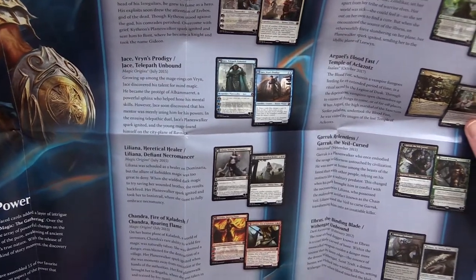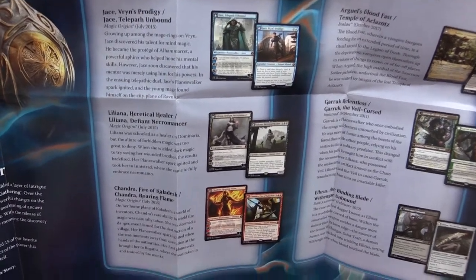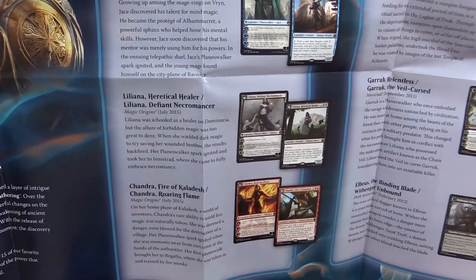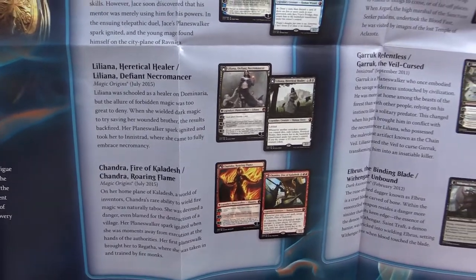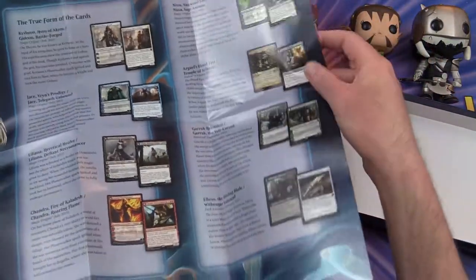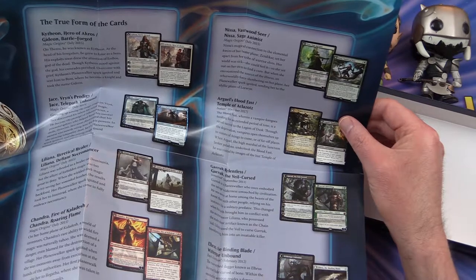We have Jace, Vryn's Prodigy — transforms into Jace, Telepath Unbound — from Magic Origins, July 2015. Liliana, Heretical Healer, transforms into Liliana, Defiant Necromancer, from Magic Origins. Also Chandra, Fire of Kaladesh, transforms into Chandra, Roaring Flame. And Nissa, Vastwood Seer, turns into Nissa, Sage Animist.